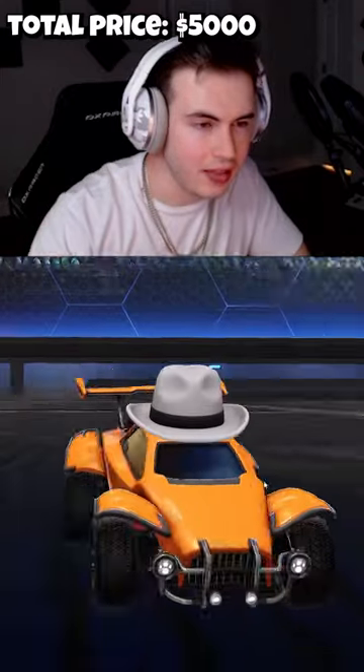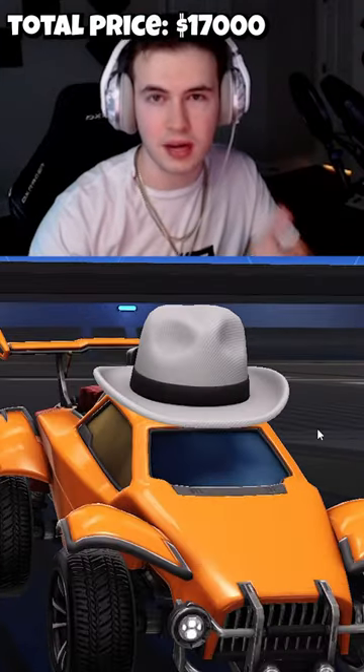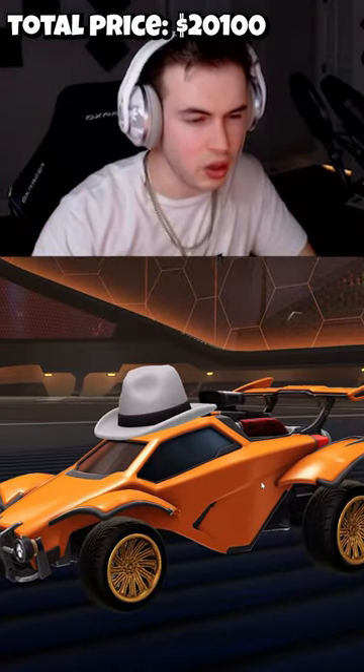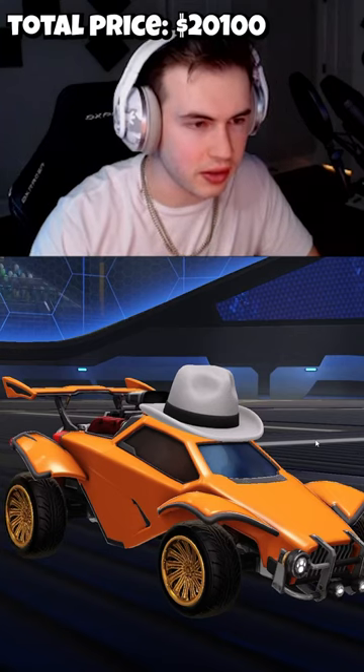Next, we're going to throw in a White Hat. This is actually a $12,000 item and actually the most expensive item in the entire game. For the wheels, we can go with Goldstones — these are $3,100 on the current market and the most expensive wheels in the game.